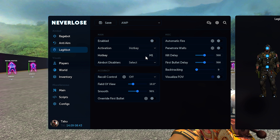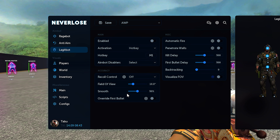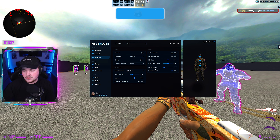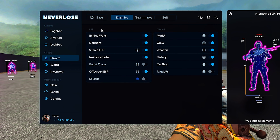For the legit bot we have enable, your activation type — auto aim or hotkey — your hotkey selection (mouse one), and aimbot disablers for enemy in smoke, flashed, or in air. In accuracy we have RCS which you can adjust yaw and pitch and set to standalone or default. We have FOV, smoothness, override first bullet with smooth FOV, automatic fire with configurable hit chance, penetrate walls, min damage, kill delay, first bullet delay, backtracking, and visualize FOV. It's pretty much just the rage bot with added features like smoothing.